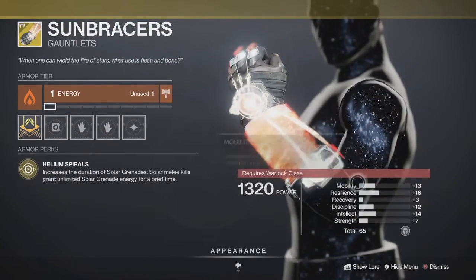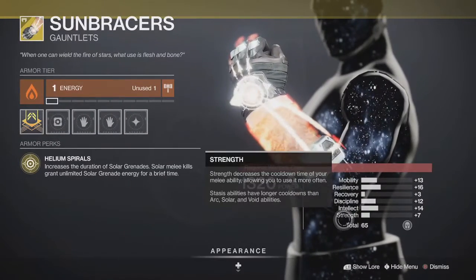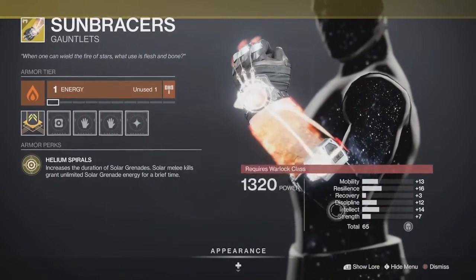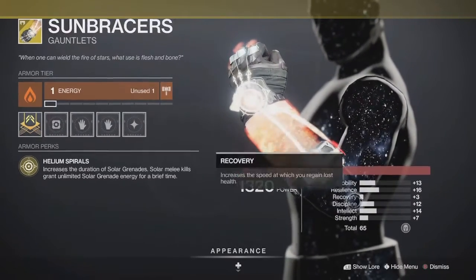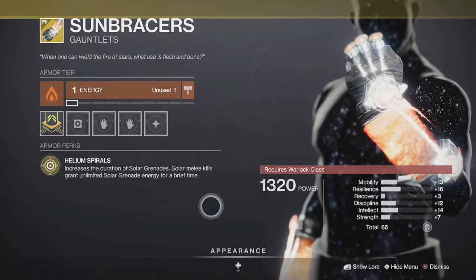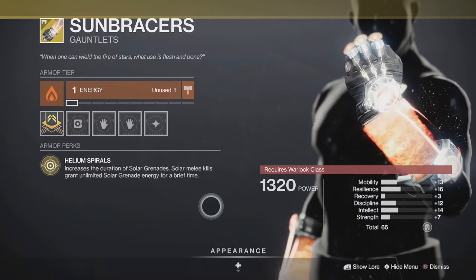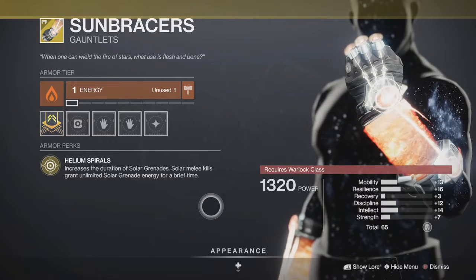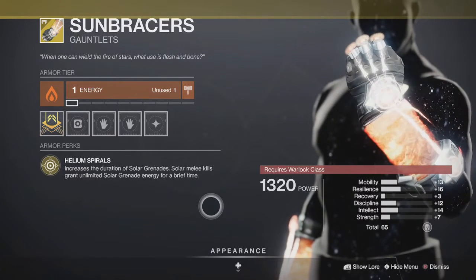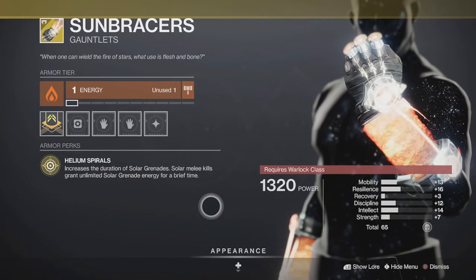Unfortunately the roll has poor recovery, but decent resilience, mobility, discipline, and intellect — overall pretty balanced. You'll probably have to put one recovery mod on whatever build you use, but that's not a big issue given the other stats are decently stacked. It's a decent exotic, but not ideal since you don't really want to be in a position where you're meleeing things. Top tree solar gets some benefit since things explode from burn damage. Middle tree can work as you can use your grenade to heal teammates. Bottom tree works too with the long-range melee.